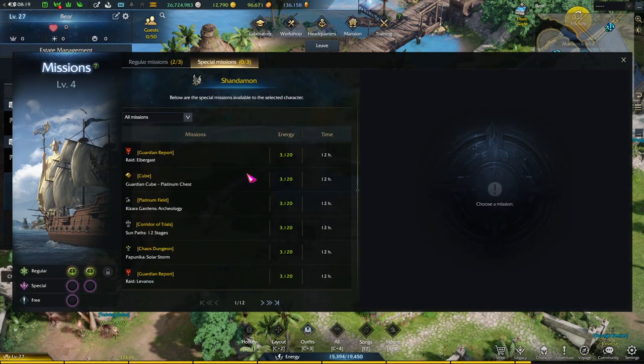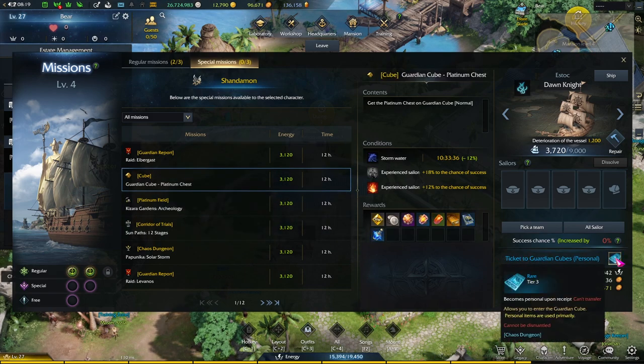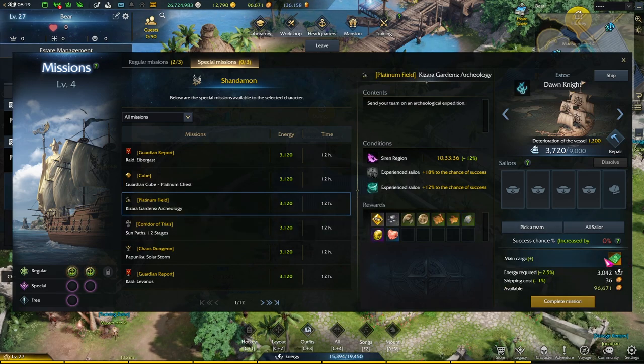The second tab is special missions. So you can send your ships out to do stuff that you would normally do outside of the estate, such as cubes, platinum fields, chaos dungeons, and guardians. Of course, doing all of these would consume the same resources that you have.